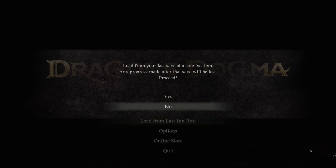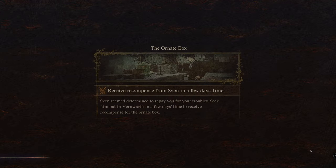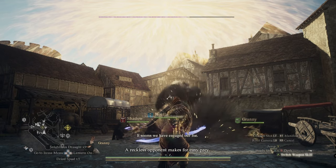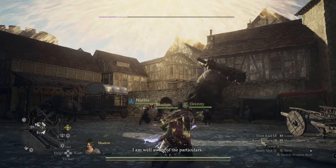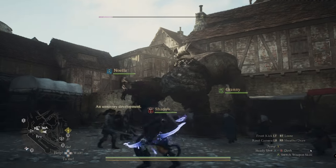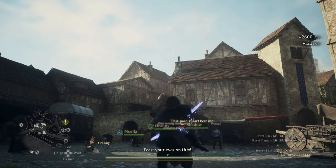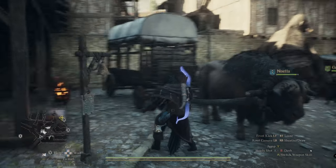If the dragon flies off, exit without saving and from the main menu select 'Load from Last Inn Rest.' That's crucial — loading from the last inn rest means you can repeat this process as many times as you want until you get the desired results. One interesting thing to note: each time you load, there's a chance of rolling a different creature spawning within the same save, so you can get different creatures as a random event.